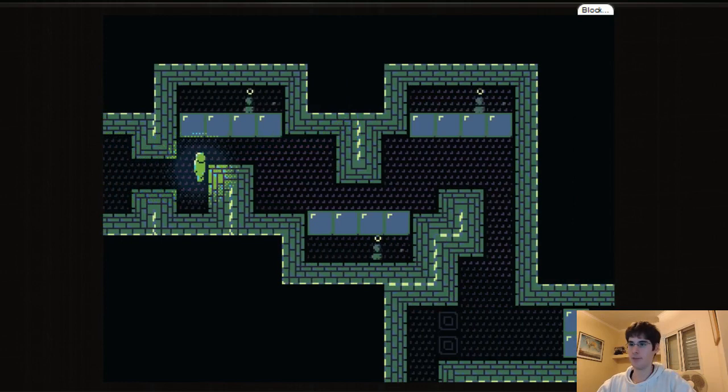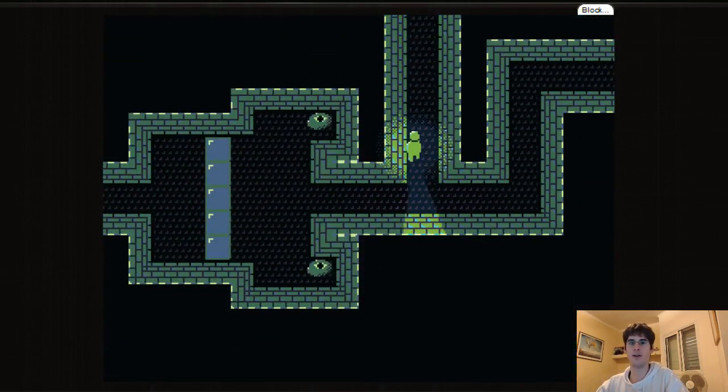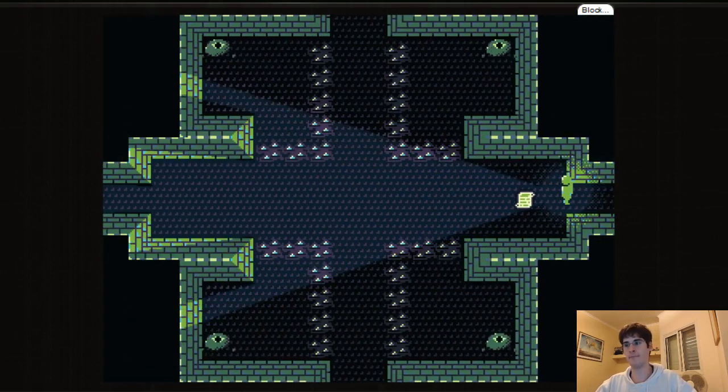Here we're introduced to a new mechanic: mirror tiles. They're not really mirrors — I thought they were at first, but they can't be broken into by walking. You can look through them and run away, but if you walk through them normally, nothing happens. However, you can run terrified through them — which means if I get scared, I do break them. This is really interesting: it takes the basic mechanic of the game — the entire concept — and builds on top of it in a very clever way. I really like that.